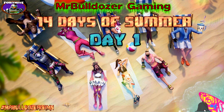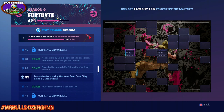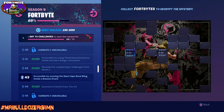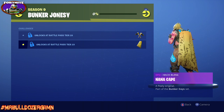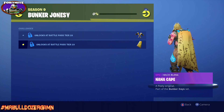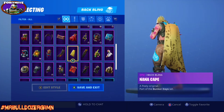As for chip number 43, it is accessible by wearing the Nana Cape back bling inside the banana stand, and that banana stand is located in Neo Tilted. This will be unlocked at level 23 of your Battle Pass — it is one of the Bunker Jonesy pieces. So you've got the axes and the cape that's got banana-going-rotten markings all over it, as well as the building in Neo Tilted looking the same way.